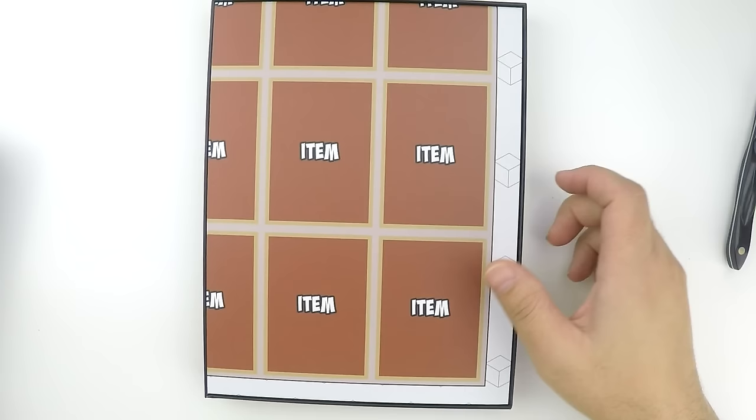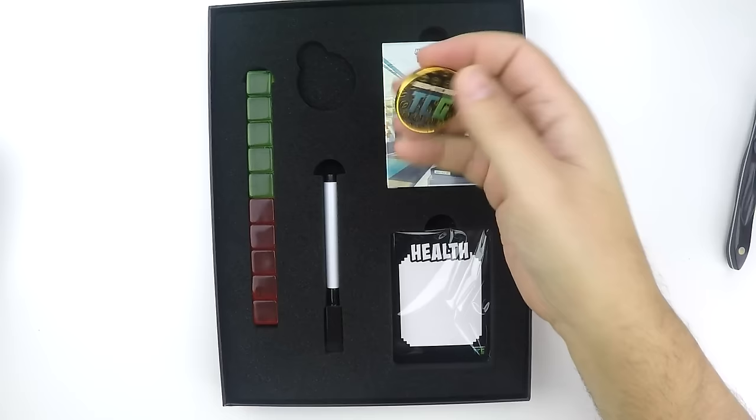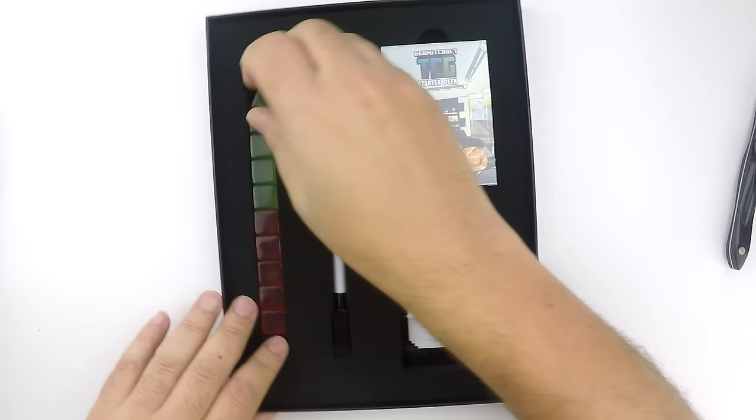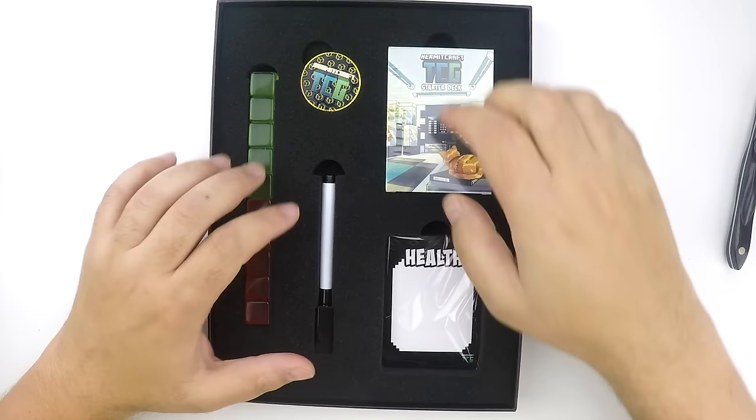This is all very familiar. Check out my first video if you want to see what's here, but it's instructions, basically a type advantage chart. We've got, of course, the game board. We've got the coin, which is nice and hefty. We got these things, which look delicious, to be honest with you. And then, of course, these are the poison markers and the burn markers, an actual marker, and then the health cards that you can write the health on.